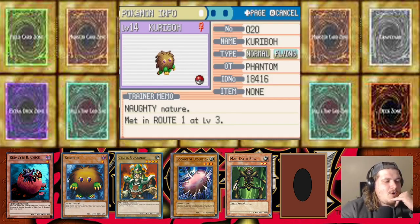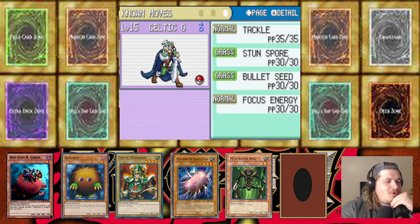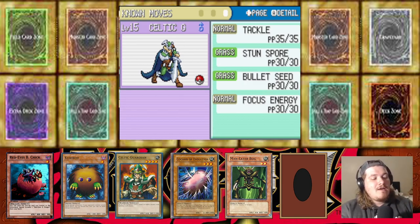We have Karibo, the normal/flying type, with Gust, Quick Attack, Multiply, and Yawn. Then we have Celtic Guardian, the normal/grass type, with Tackle, Stun Spore, Bullet Seed, and Focus Energy — we did learn Stun Spore on our way down here.